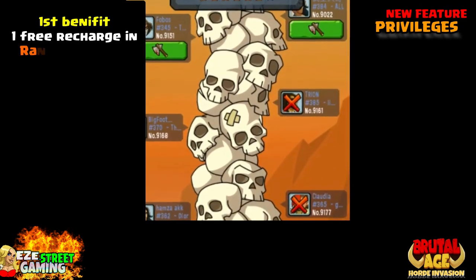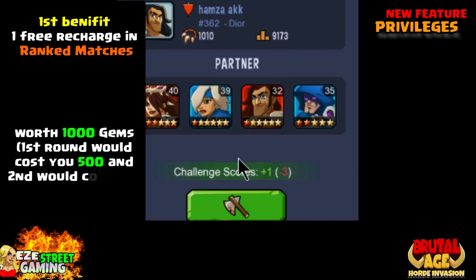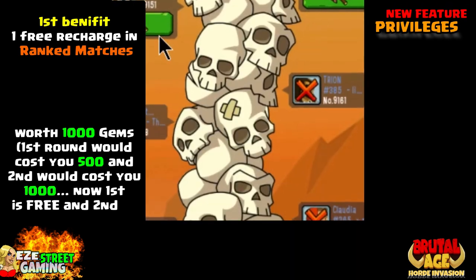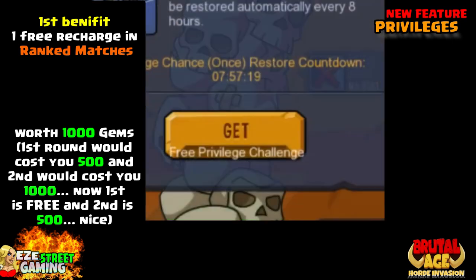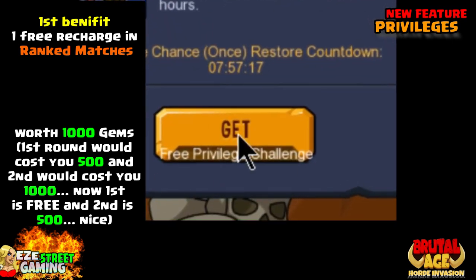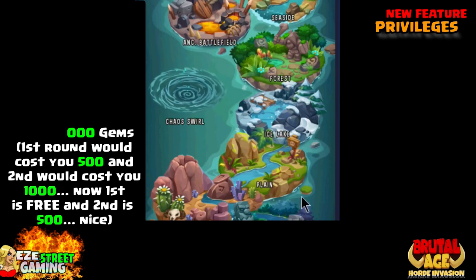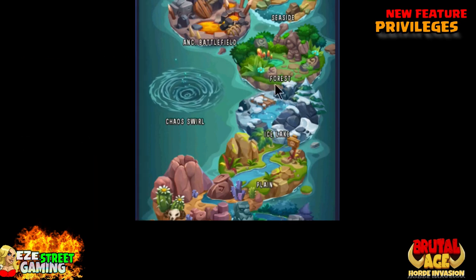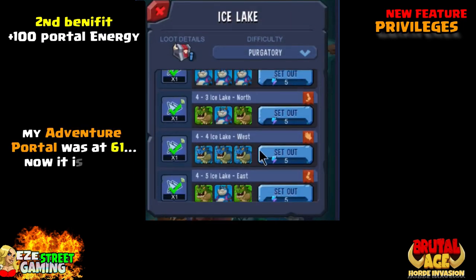This offer will tempt everybody in that range, outside of free-to-play. I'm not sure which servers will get this — I've only got it on one of my servers. First benefit: one free recharge in ranked matches. This actually saves you about 1,000 gems if you've used gems to recharge your ranked matches for a higher score.